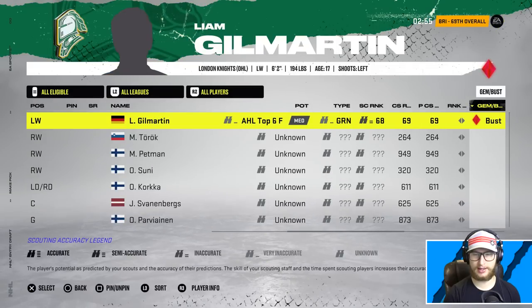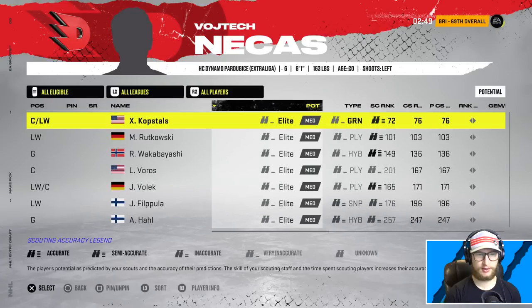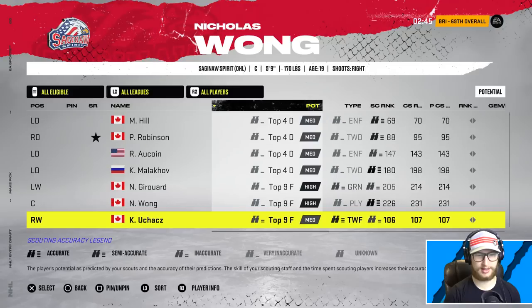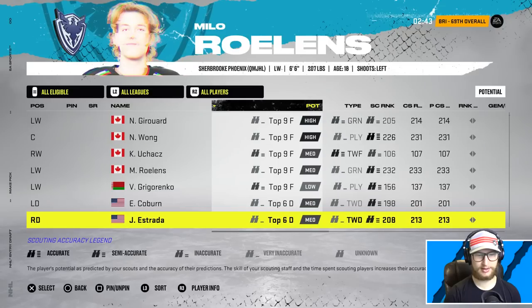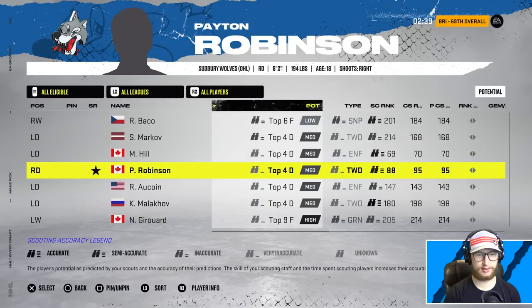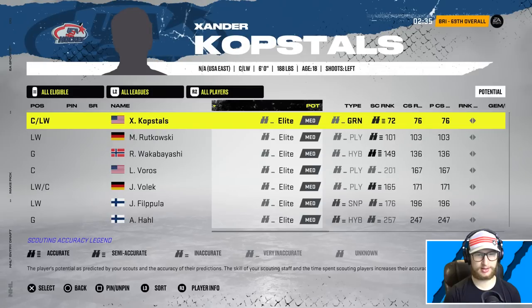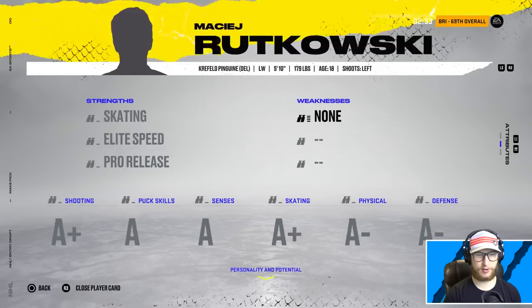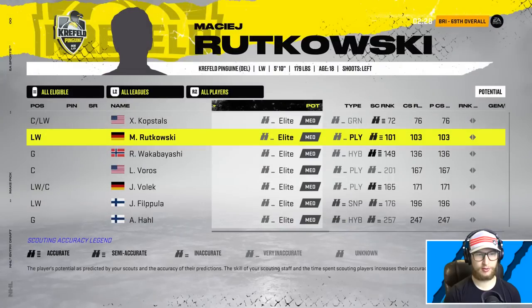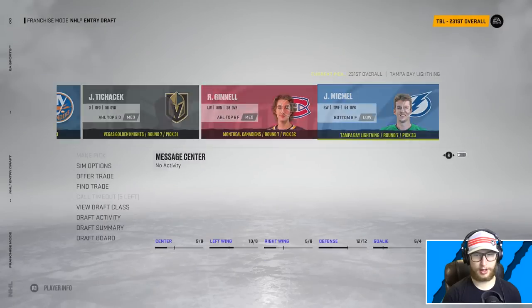I'm just kind of winging it at this point, not really putting any good thought into this. There's no gems - no potential, nothing really too helpful. This is a rough go to say the least. I could take Robinson, Peyton Robinson perhaps, or take a big risk on one of these guys just for fun. This guy's got a lot of A's so sure - Rotkowski.